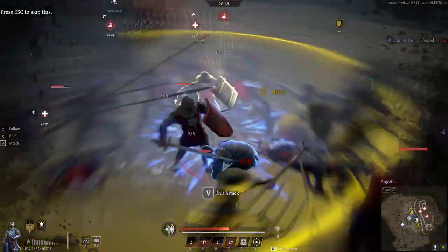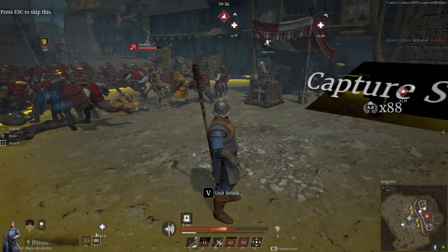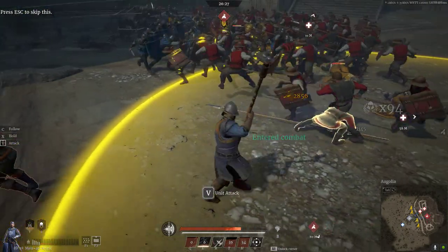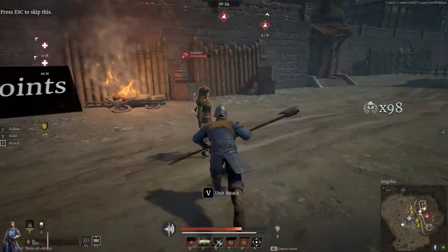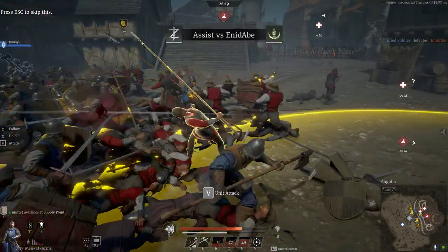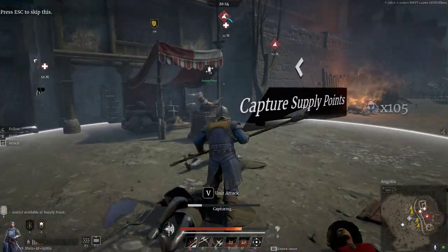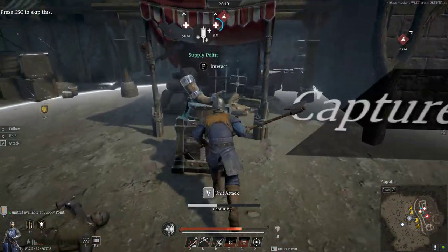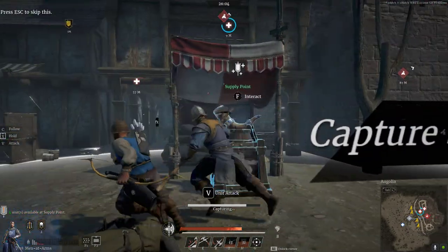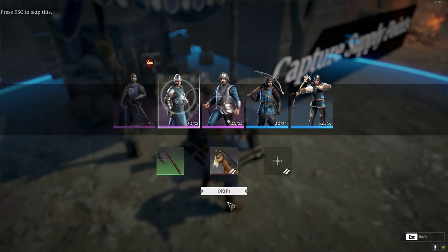I know what all of these commands do. This is the moment I'm trying to get — these supply points are super useful. Once I capture this, what they'll do is heal my troops. I can also interact with the supply point and call a different unit. I want to call these guys in.